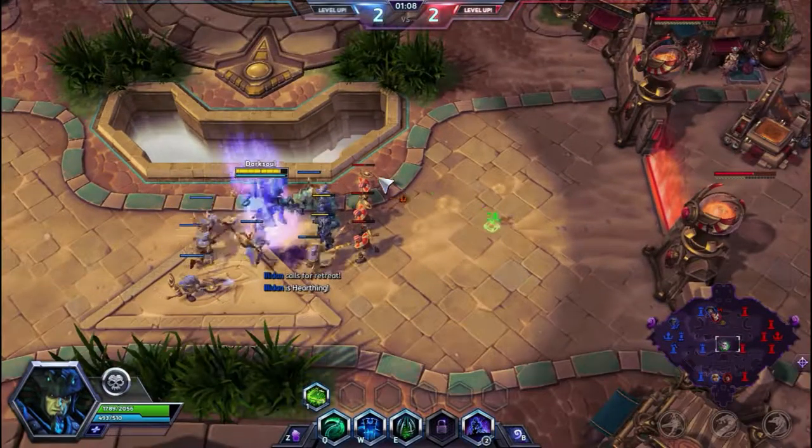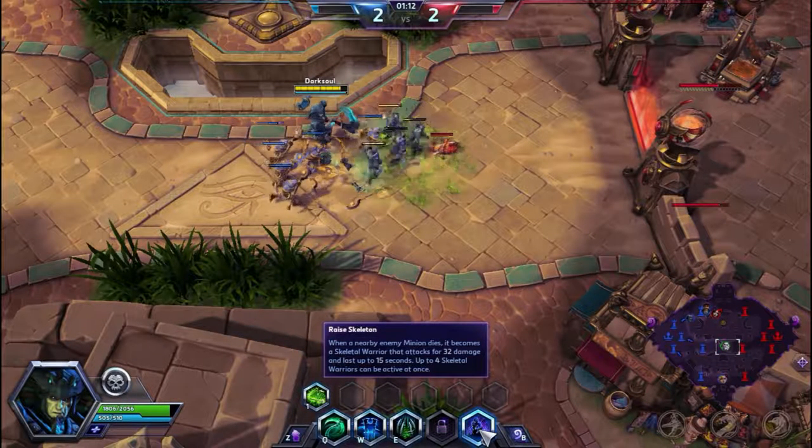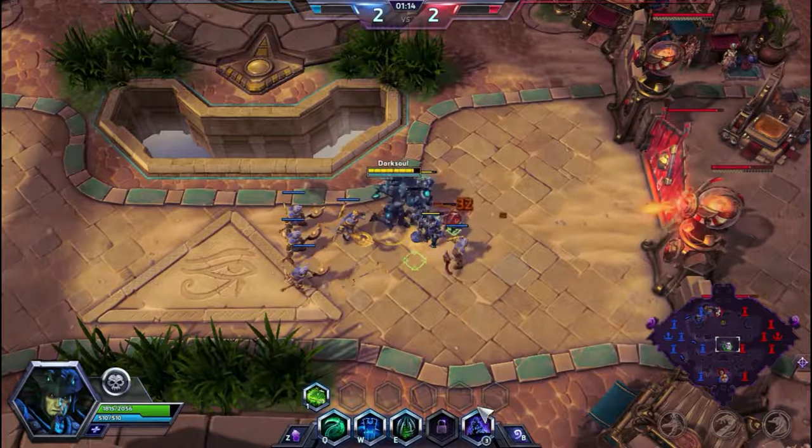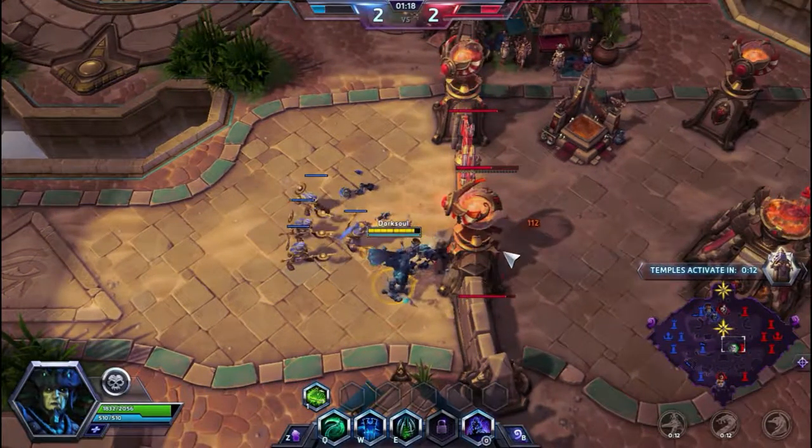And our passive is Raise a Skeleton. Whenever a nearby minion dies, a Skeletal Warrior is raised that attacks for 32 damage and lasts up to 15 seconds, and I can only have four of them up at a time.